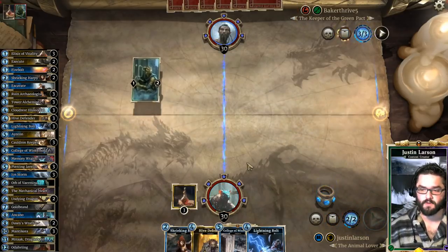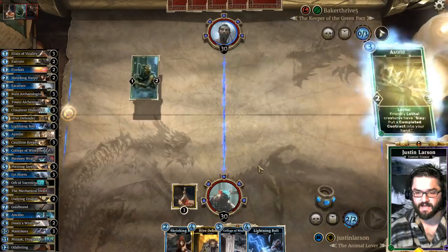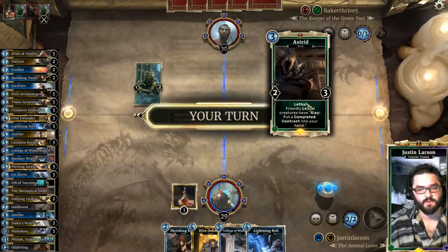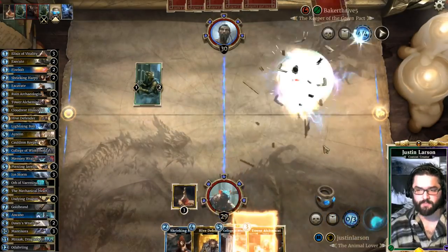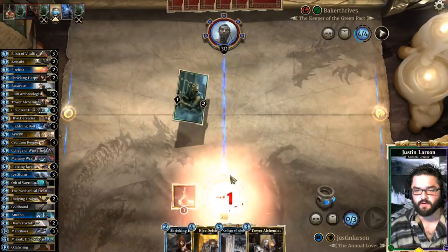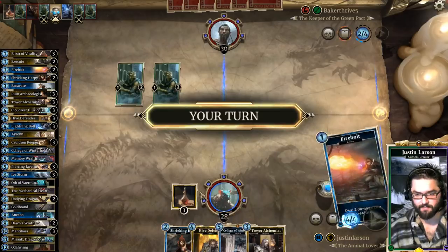Not gonna Harpy that even though I could follow it up with Hive Defender. There's Astrid — Astrid has to be Lightning Bolted, because otherwise with all Lethal creatures, they can use Archer's Gambit to lane-change it and ping your guys for free kills. We don't need him getting contracts. Now the fear is this gets hit with a Leaflarker, but I think that's a lot better than what we were staring down. We knew we had the Archer's Gambit.